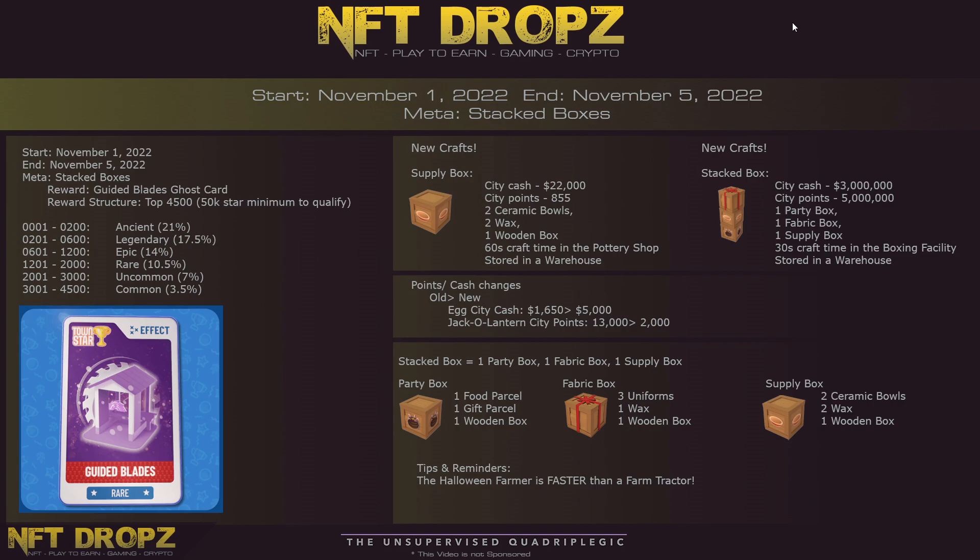City point changes: eggs are now 5,000 — boosted up a little bit — and the jack-o-lantern has dropped down to 2,000. Pumpkins still stay your best cash generator in the beginning, so stick to pumpkins, which are 15,000 per pumpkin.